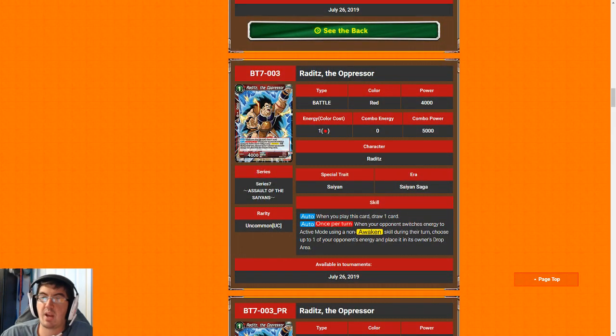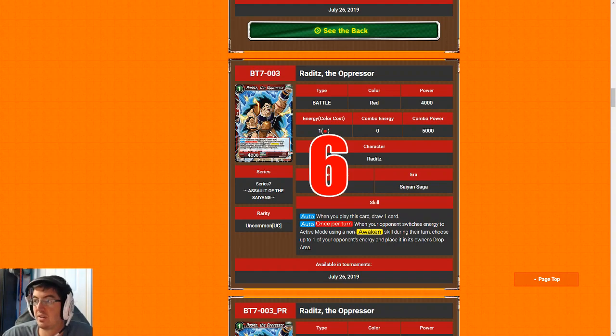Next up we have Raditz the Oppressor — it's Borgos if you guys play constructed, the same exact card. In limited, the baseline we want for a one-drop is it has to at least replace itself — if it doesn't draw me a card, it's worthless. This is basically just a way to filter through your deck really consistently, and then it's combo fodder after that. For that reason we're going to give Raditz a six — baseline playable, just slightly better than an average card you would open in any given pack, though not as good here as in constructed.